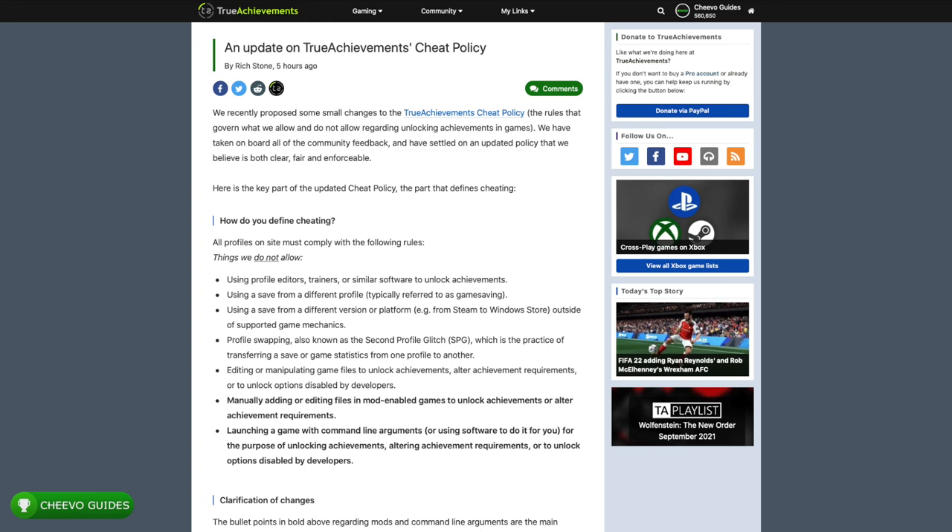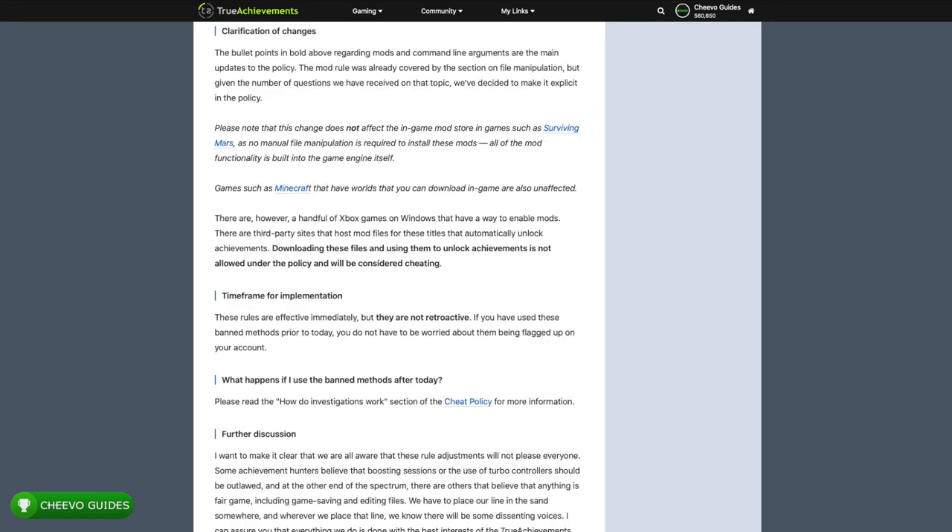The second new addition to the cheat policy is: launching a game with a command line argument, or using software to do it for you, for the purpose of unlocking achievements, altering achievement requirements, or unlocking options disabled by developers. This means using external software to upload a file and have it type in all the solutions for you — basically like a robot that types everything in. You cannot use external software to complete a game. The clarification section states the mod rule was already covered by the file manipulation section, but given the number of questions received, they decided to make it explicit. This change does not affect in-game mod store games such as Surviving Mars, as no manual file manipulation is required.